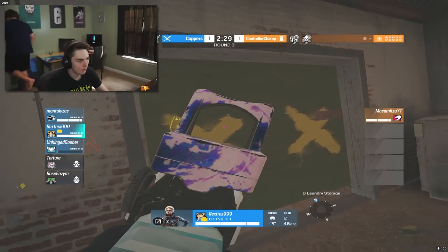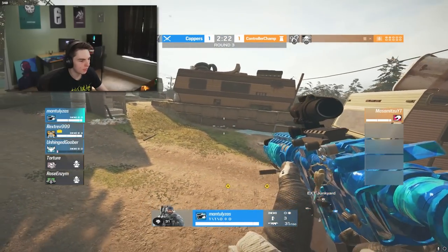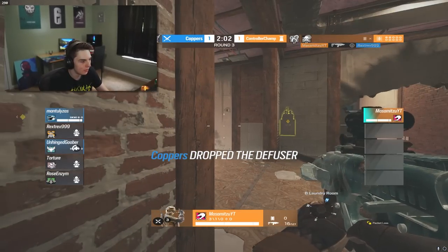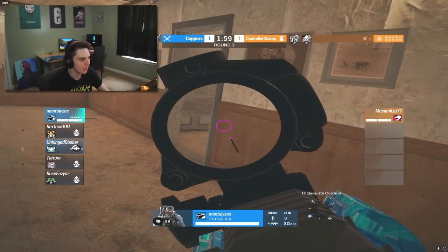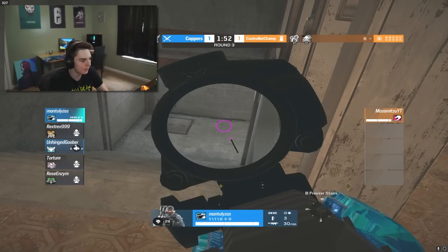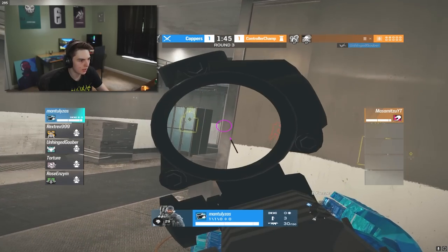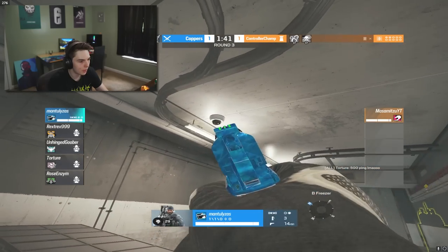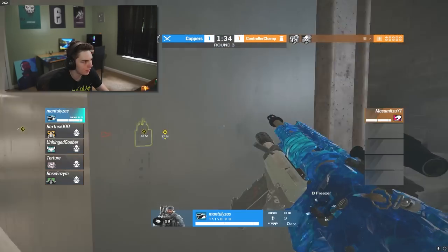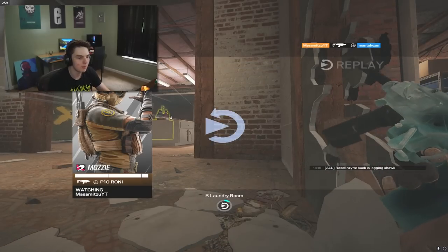Rex is already at the bottom of main stairs and his teammate Buck looks possibly AFK inside of site. Rex Treks gets taken out by Mazumitsu — exactly what we wanted to see. He takes out the Osa pushing front side. Buck tries to push through freezer but is lagging. Mazumitsu uses the cam and wall-bangs into freezer — shots miss from both players — but Mazumitsu takes Buck out.